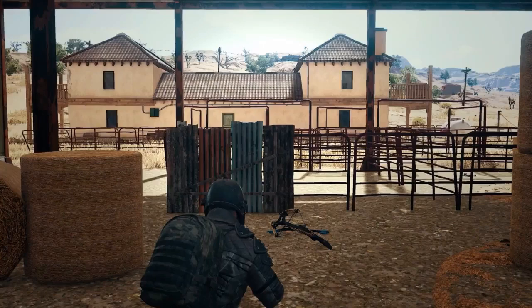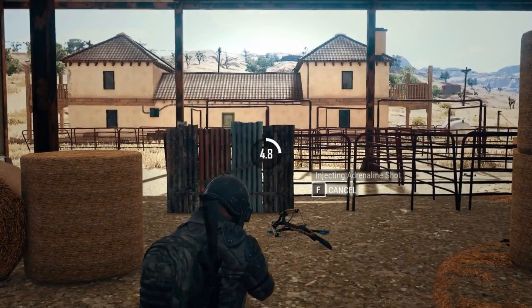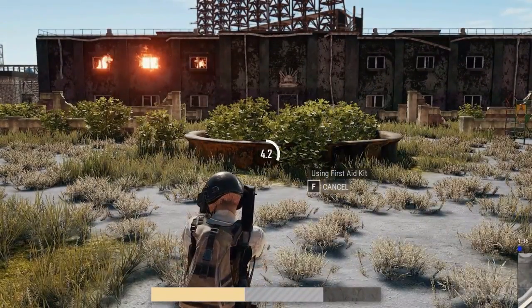Similar to using emotes, you can access each wheel menu by holding down its quick key and using the mouse to select which item you'd like to use. Items will always appear in the same spot of the menu, and healing items will only be selectable if your HP is low enough to benefit from it.